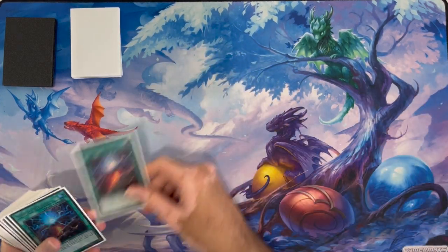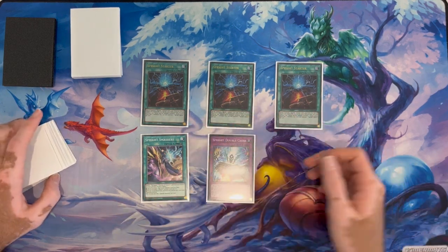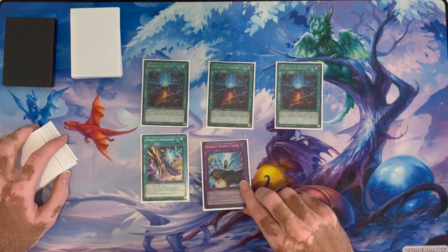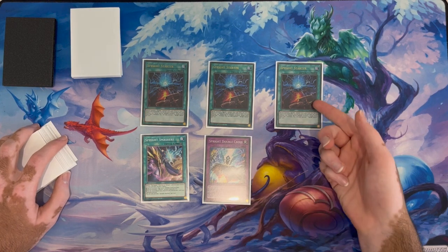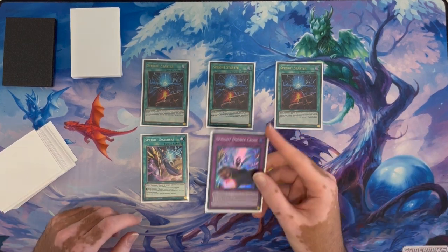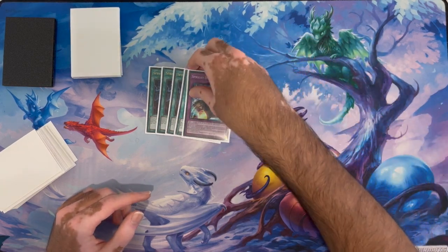Next we have the spell traps. I'm playing three Starter, one Smashes, and one Double Cross. This all looks pretty standard. Three Starter because it's your one-card combo, one Smashes because it's an out to Mystic Mine and also a really good interruption. One Double Cross — it's not as standard, I've seen a lot of people not playing it, but I feel like having one Double Cross in the main is really useful since it makes Starter a one-card triple Toad, which I feel is extremely strong, especially because you'd still have four other cards in hand. So if you're not on Double Cross, at least test it out — having triple Toad turn one is just insane.